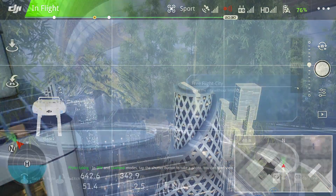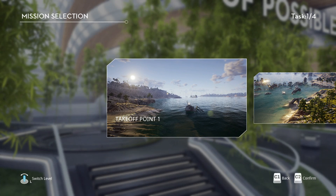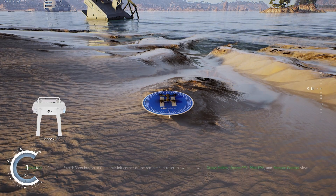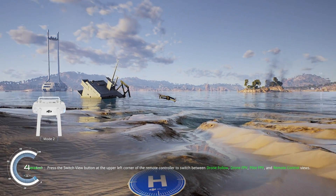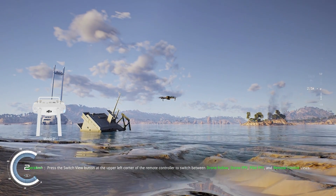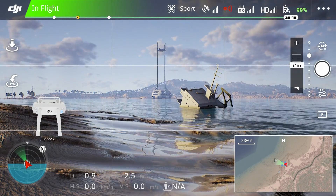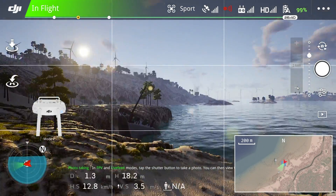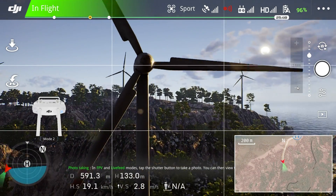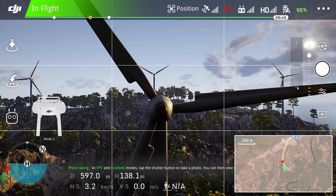Now let's look at the island environment, which is arguably more beautiful and certainly more functional from a training standpoint. As you take off you see the standard pilot view — I'll do a quick pre-flight check to make sure all flight controls are working. Once in the air let's cycle through to the first person view and take a look at one of the most interesting things in this scenario: the wind turbines.